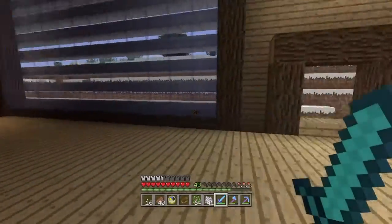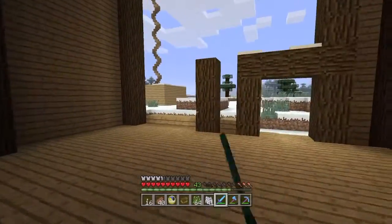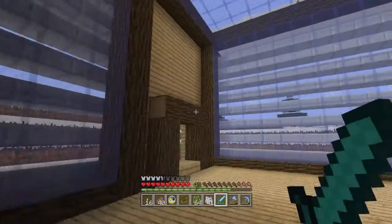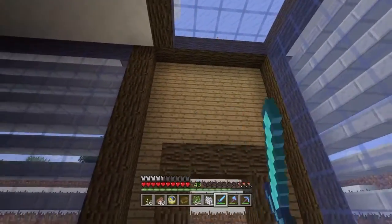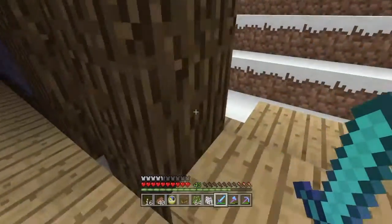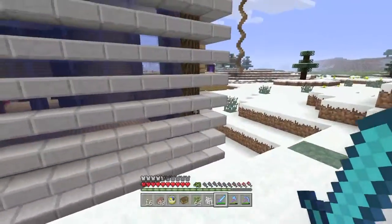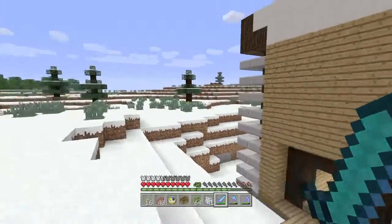I'll probably put some of my stuff — like in my kitchen, which is right beyond here — up on smooth stone or some other form of good-looking block, to make it look like it's sitting up there. I also have to tear that out to put some designs in. Sorry, it is morning and I'm not too much of a morning person. As you can see, I filled it all in with half slabs. It's looking good, just need to do some detail work.